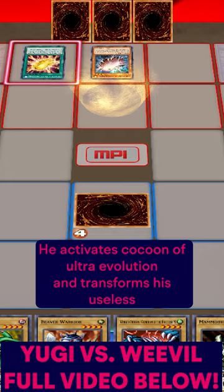On top of that, he has this Ball Card that boosts its attack to 3,800 — that's 800 more than Blue Eyes.